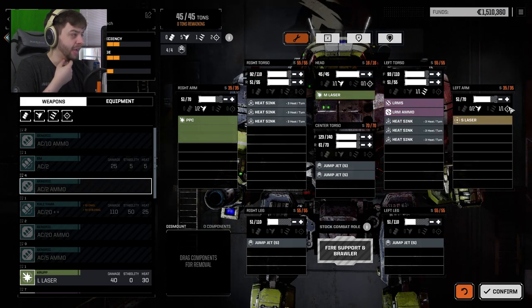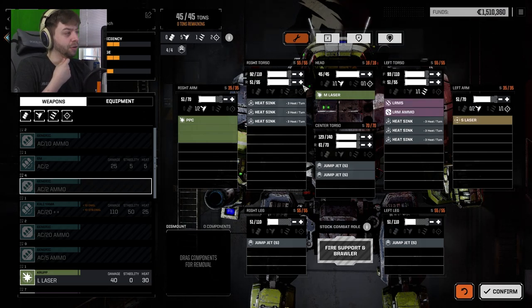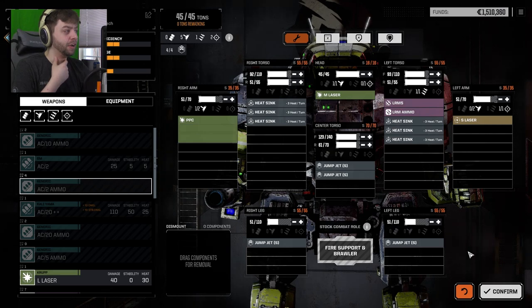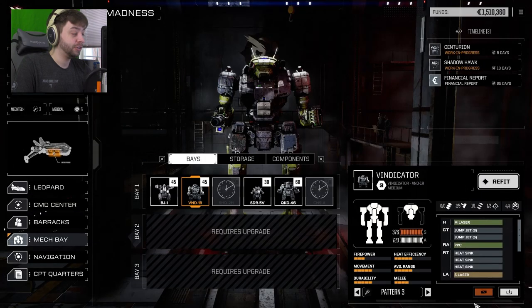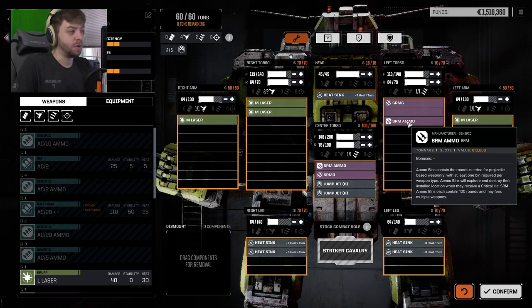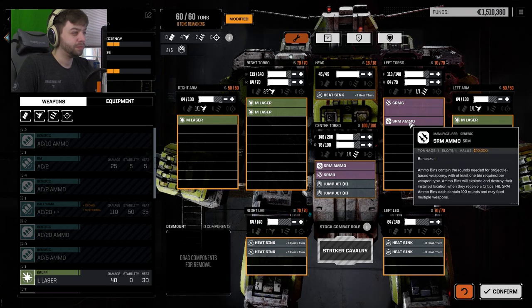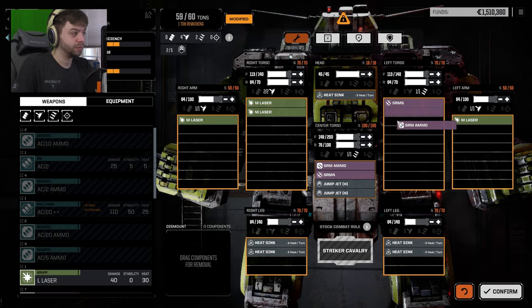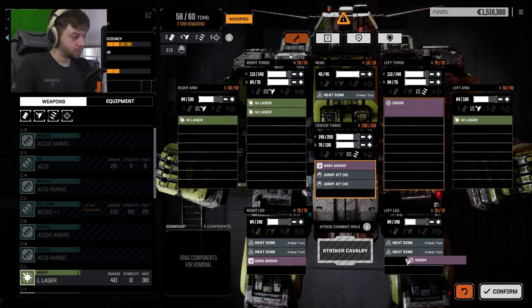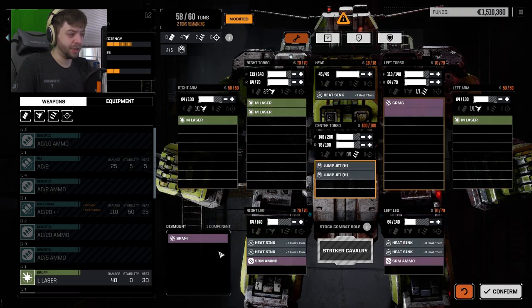A small laser here, which goes on that. We do have a hard point here — it's a support, though. It looks like she can't actually have a sniper on her mech, unfortunately. Which is fine, that doesn't bother me too much. I'm going to move the ammo off of the torso. As people have pointed out, having the ammo on the torso is bad. So let's put it somewhere else — what's our best armored piece of equipment here? Maybe our legs.